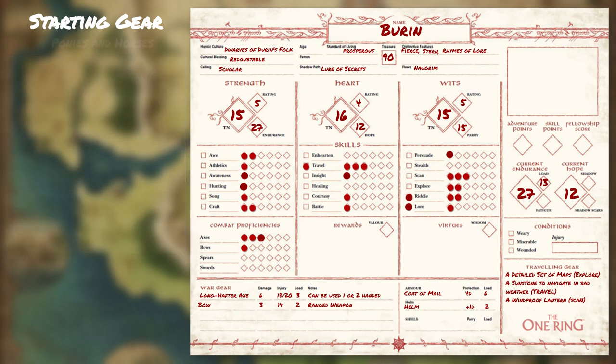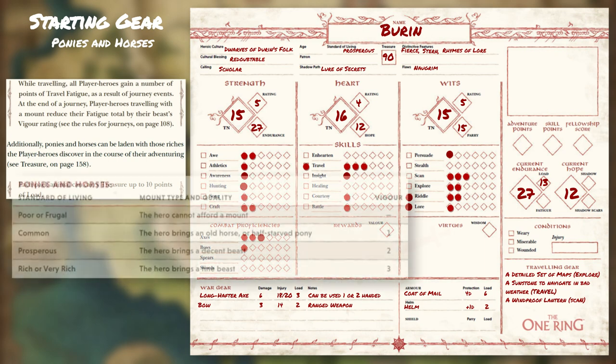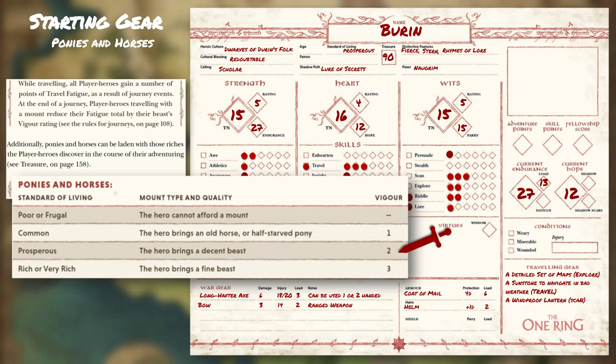Hobbit ponies and full-size horses — Mounts: mounts can help a player-hero and company in many ways, such as having the time to complete a journey in days, and relieving the load when carrying back treasure from a discovered trollhorde. Much like useful items, selection of a mount and how well that mount is is based on your standard of living, as found on the table on page 50 of the Core Rulebook. For Buren, we'll select a decent horse that he'll generally use as a pack animal. We'll mark it down here on the sheet noting the vigor rating.